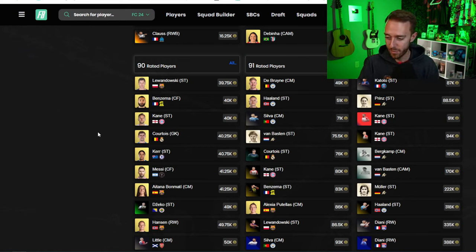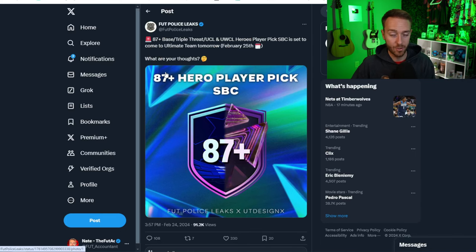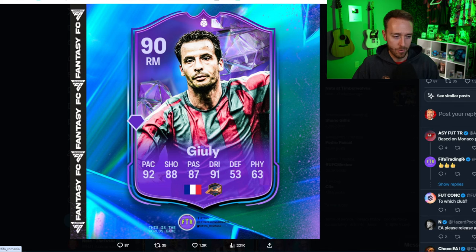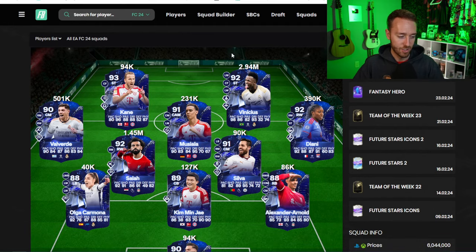Last thing on fodder and the market today: another player SBC is likely being leaked before content drops. I don't know who it is — I don't think it's Julie, the hero that was leaked by Romania. I doubt we get back-to-back fantasy hero SBCs, but it's possible. I think we get a regular fantasy player today, or maybe some other sort of player SBC. That little message in the menus could just mean any player SBC, not necessarily just a fantasy player.